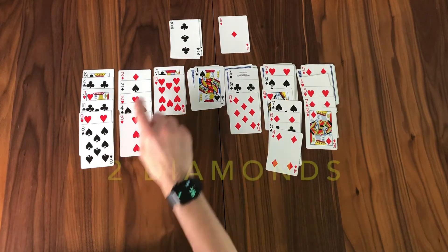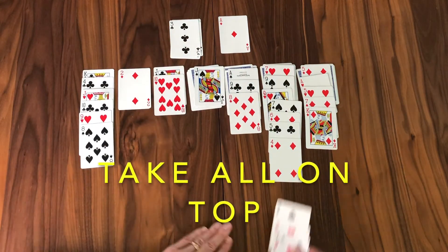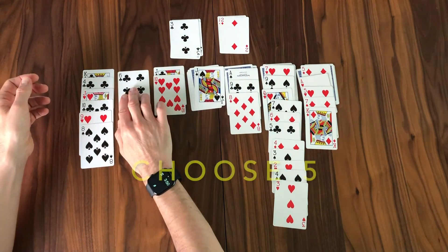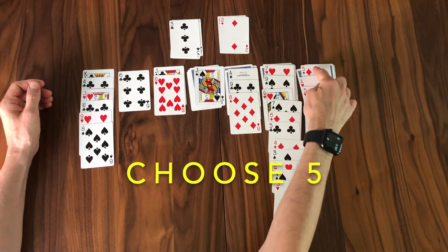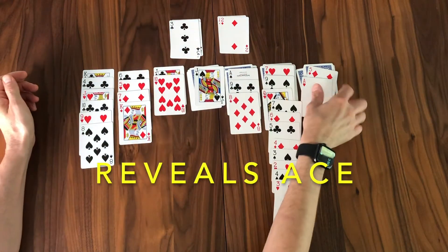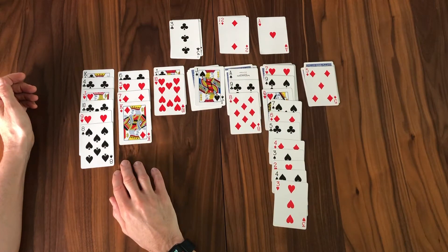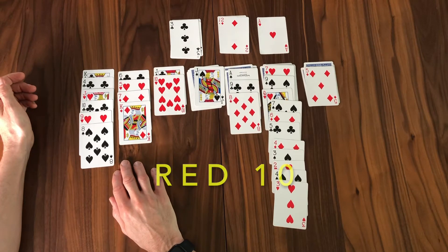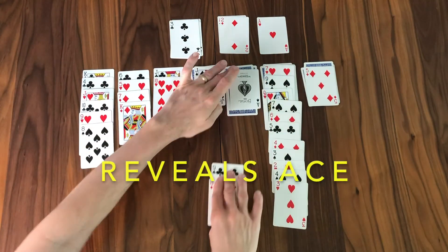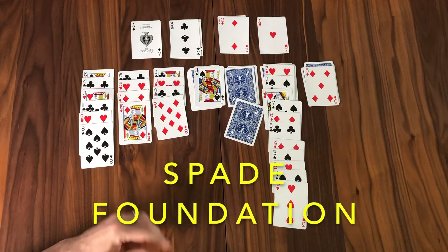That red three can go on the black four just like that. Looking for a red seven for that eight. You see that two of diamonds? It'd be nice if it were available. So if we take that black three and all the cards on top of it and place it on the red four, that opens up the two that we can place on the foundation, which further opens up the card below. Which red five do we want? There are two available and you have to take all the cards with you. I like this red five of hearts because it reveals an ace. Your job is to get foundations established as soon as possible — that is the goal. I can take that ace of spades and place it up top for the spade foundation.